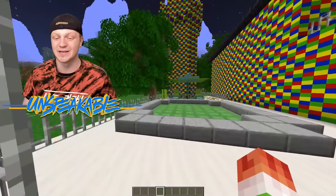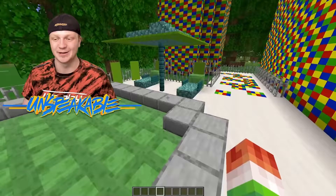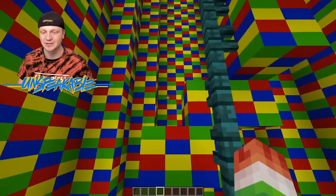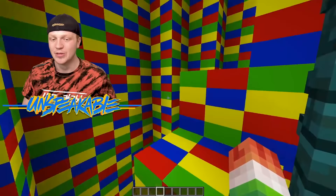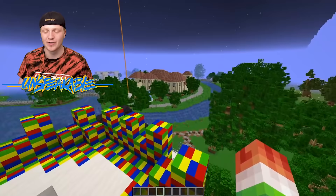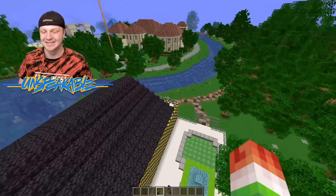But we have a spongy kind of trampoline here. We have a massive Lego tower — check this out, guys, we can go all the way to the top. There's so many colors — my eyes! We can go all the way to the top of this tower and we have an awesome view of the surrounding area and the Lego house down there.